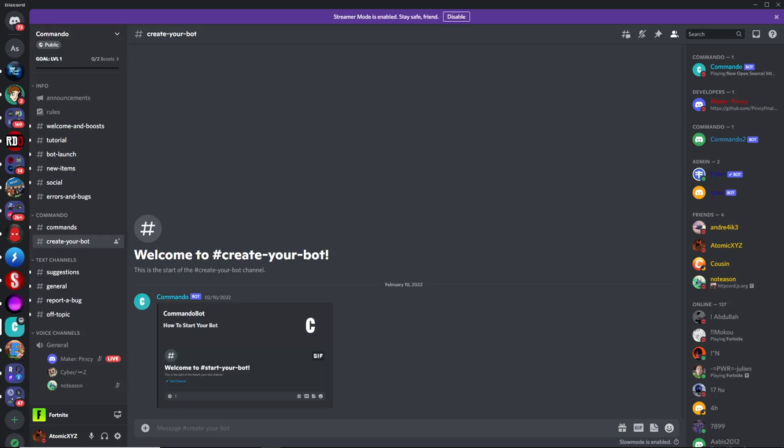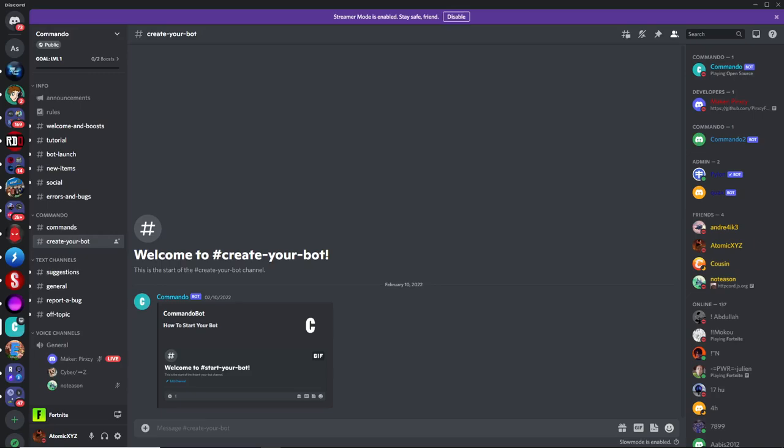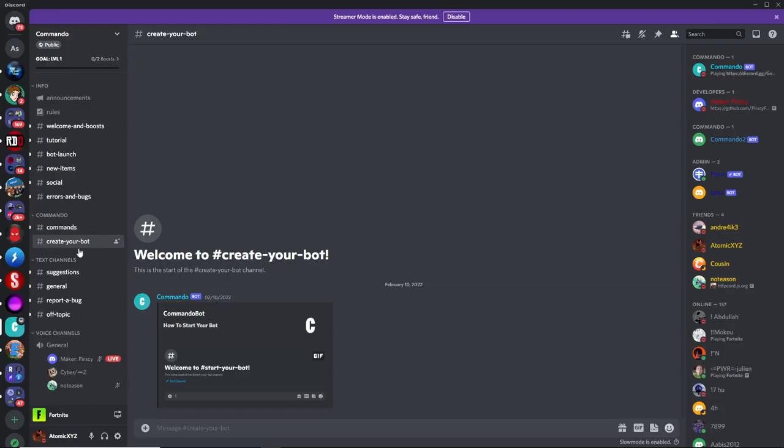So to get this lobbybot, join the Commando Discord server. The link for that will be in the description. And once you've joined the Discord server, head on down to this channel right over here. It'll be called Create Your Bot. And once you're in this channel, you'll see something like this down here.